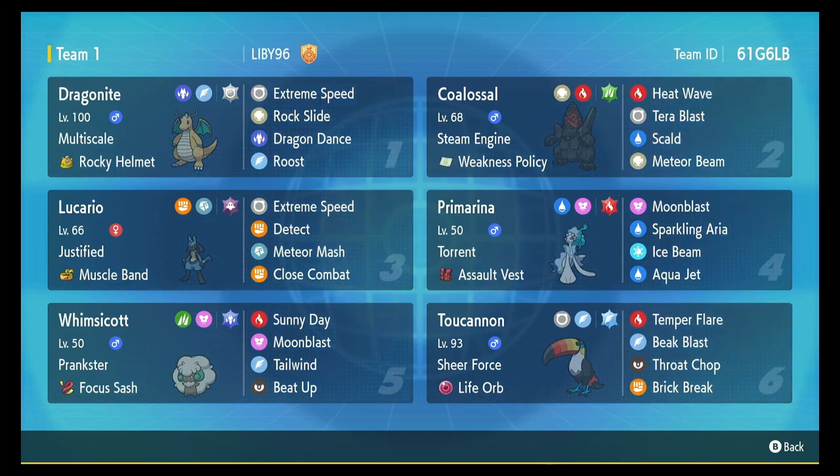What's up guys? Today we're back at it — Double battles, ranked, Regulation F. So today we got a Colossal Steam Engine Weakness Policy team. We got Dragonite, Lucario, Whimsicott, Toucanon, and Prim to back them up.